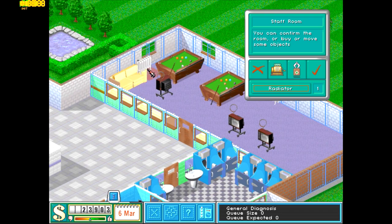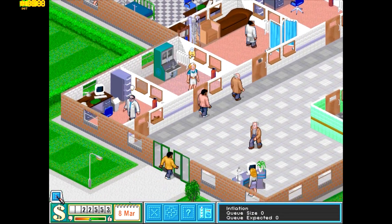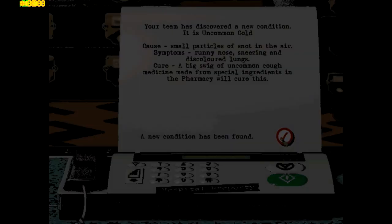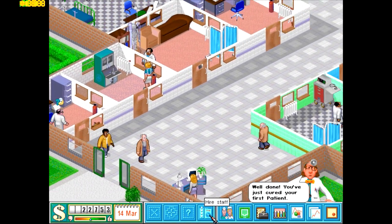We got a little message: they have a new condition called the Almond Common Cold — small particles of snot in the air. Symptoms are a runny nose, sneezing, and discolored lungs. A big swig of uncommon cough medicine made from special ingredients in the pharmacy will cure this. And hooray, we just cured our first patient!